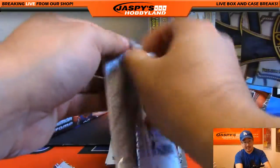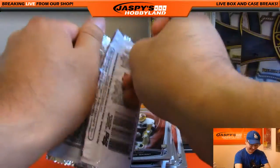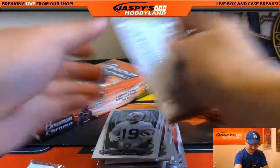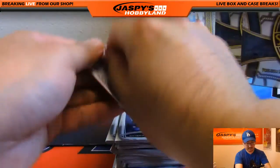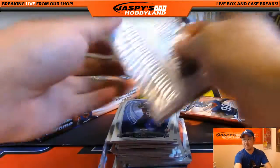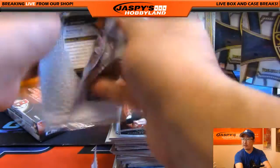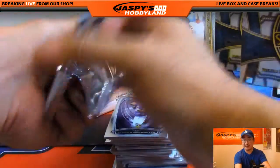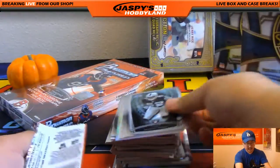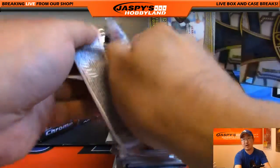Second box — two more boxes of this 2014 Bowman Chrome. Vasilis is asking: is this the product where Nick Jaspi found a one-of-one Amari Cooper superfractor? Amari Cooper was 2015 if my memory serves me correctly. Khalil Mack was 2014. And then Amari Cooper and Derek Carr were 2015.